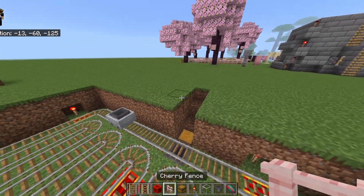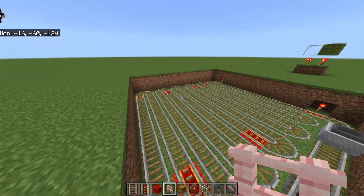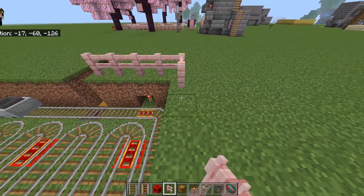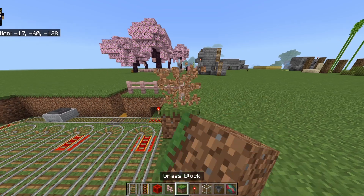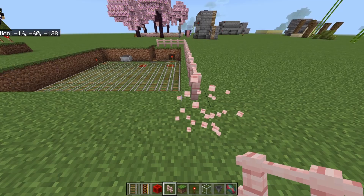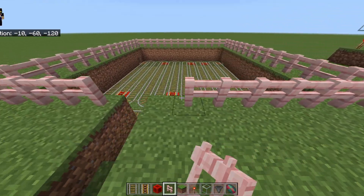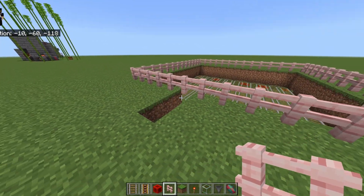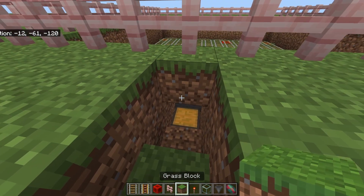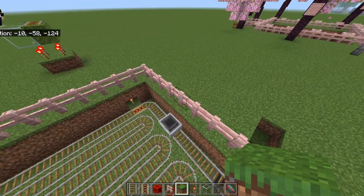Next, barricade the whole farm so your sniffers don't escape. You can put fences all the way around, raise the surrounding blocks, use slabs, or whatever you prefer — as long as the sniffers can't get out. Make sure to also leave yourself a way to get in and out.